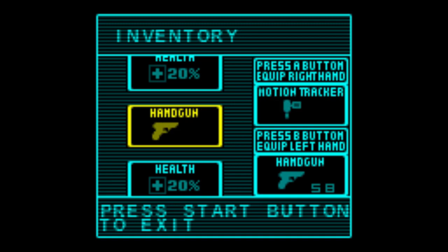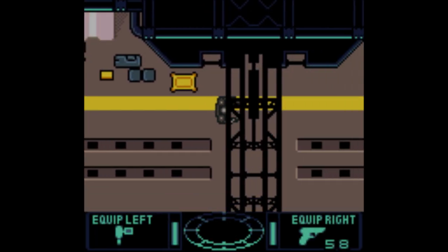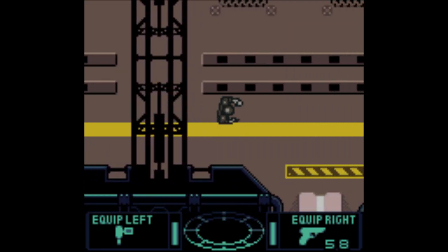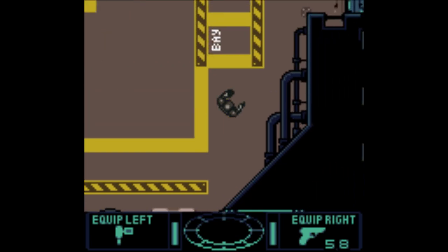I need the motion tracker. I don't know where anybody is. At least they give you the option, though - like, why else would you pick up a second pistol? Motion tracker is reading blank down here. I think we cleared out this area. This is where everybody was.